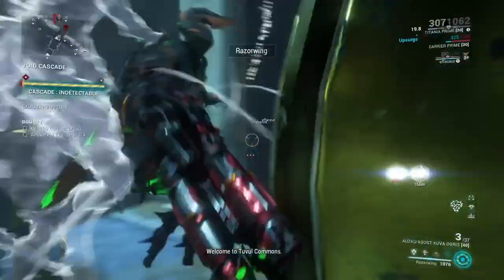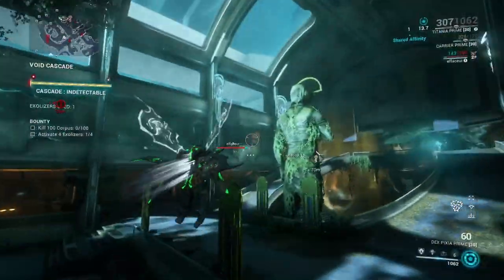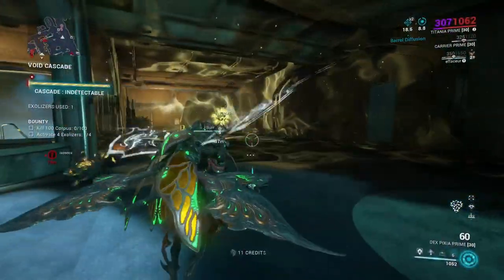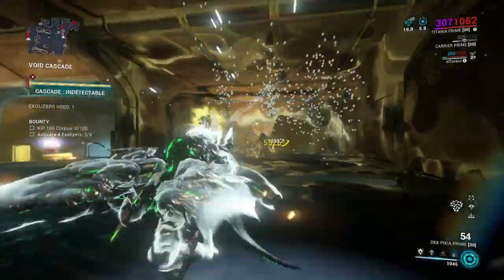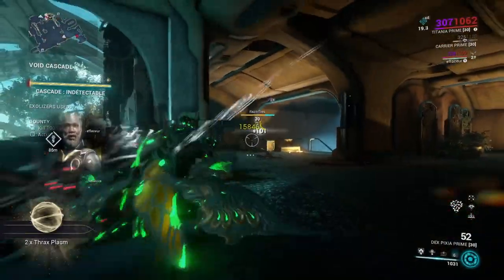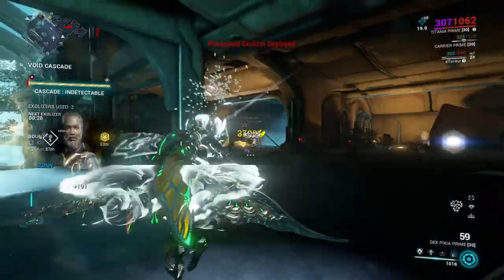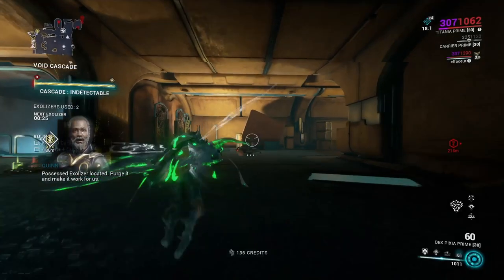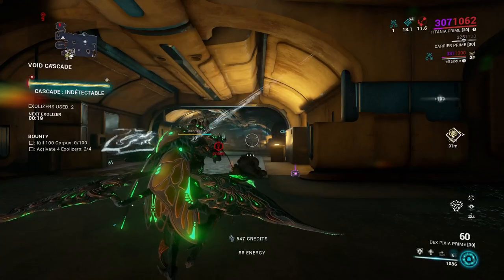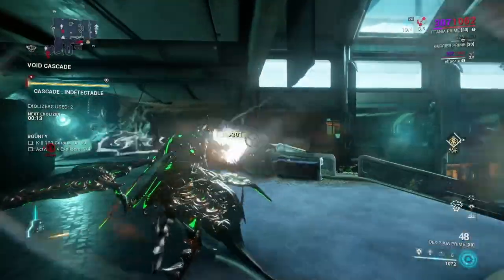I came across this little gem earlier. It says Corpus, but this is Grineer. This is unwinnable — that exilizer is working for us now... we're down an exilizer, working on backups. Oh dear, this is broken. For the record, it is Wednesday the 4th of May and it is half past seven in the morning. When I started playing this morning it was Corpus-based, and when I went into that mission it was still Corpus enemies.